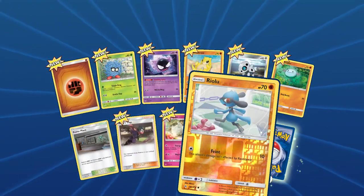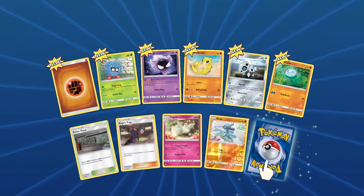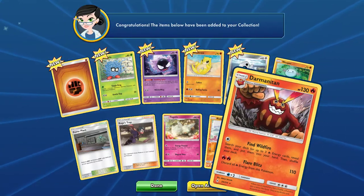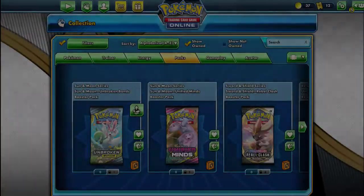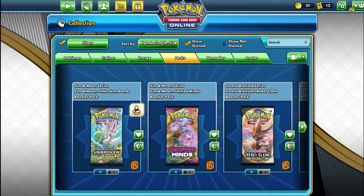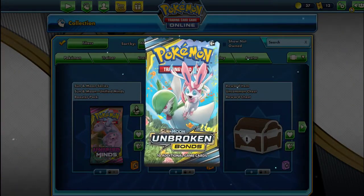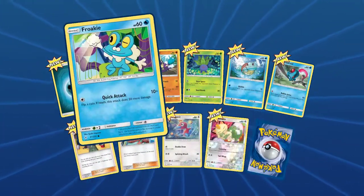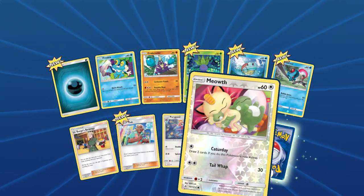On to Unbroken Bonds — we have two of these. We got a reverse holo Riolu, a Croagunk's Trap, a Wooper, and a Magnemite. This is actually a card I've seen a lot when I play against themed decks. It's pretty decent, not sure how good it is in the meta, but it's solid on themed decks.